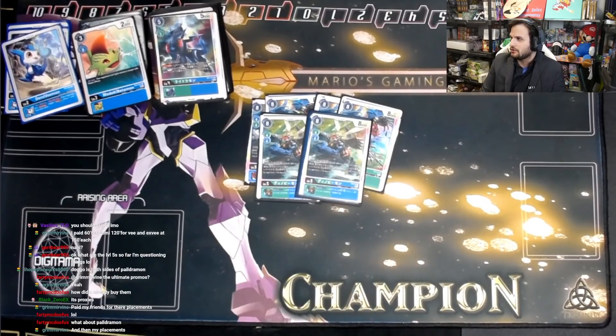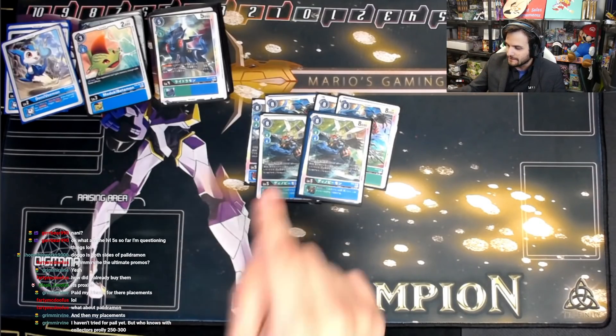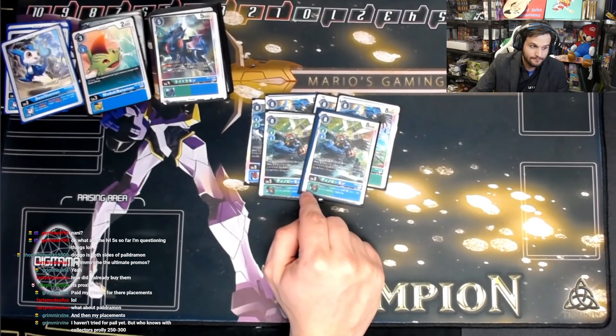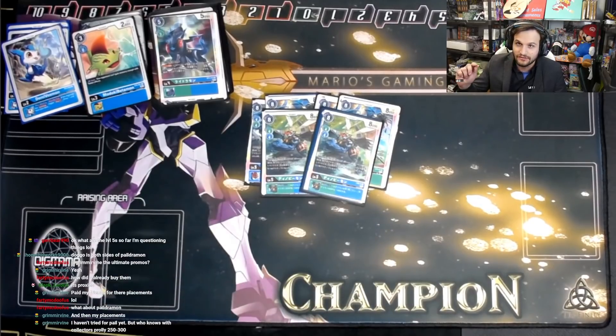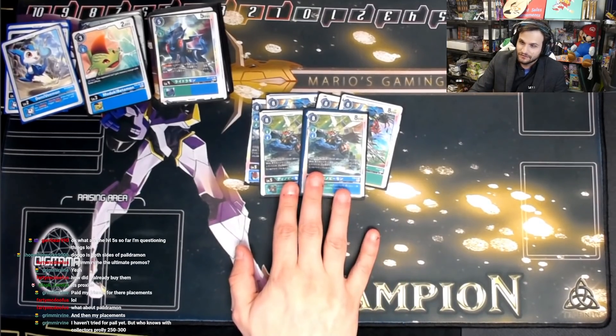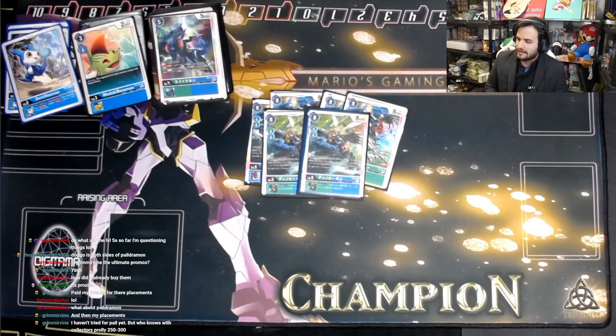We're playing 2 Dinobeemon. It's objectively worse than Paildramon, but it's a DNA Digivolve. When DNA Digivolving, you can suspend your opponent's Digimon — and if you DNA Digivolve it, that Digimon doesn't unsuspend at the start of the turn. This can suspend anything, not limited by DP level or anything like that. So it's good in the right matchups, which is why I'm playing 2. It's the worst ultimate in my opinion, but I'm giving it the benefit of the doubt as a 2-of.